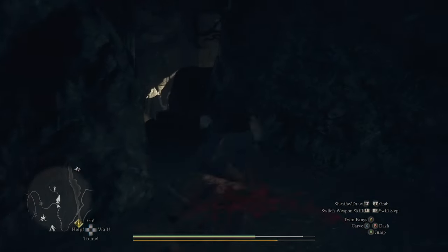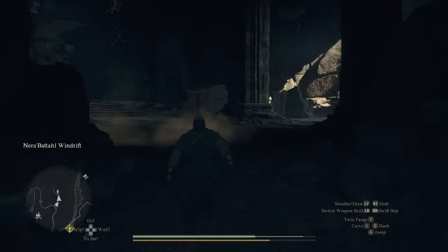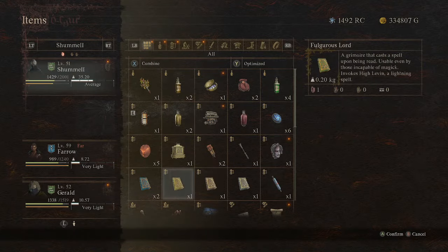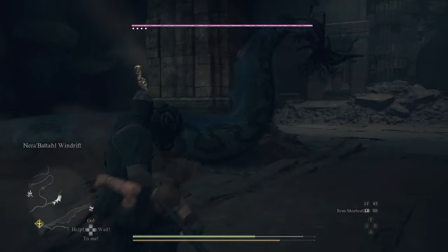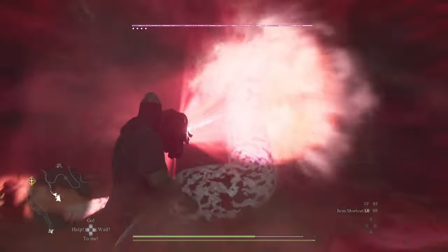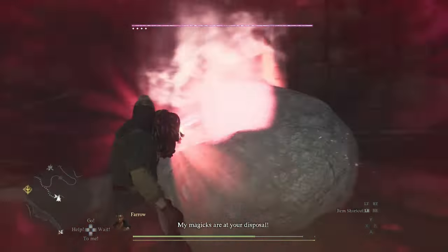Once you have run that Medusa head all the way back — I ran all the way back and didn't attack anything, which was actually a bit of a bad idea because there were literally like a hundred enemies chasing me — you're going to equip the Medusa head, then go back into your inventory immediately and use the Brandish option. Aim that Medusa head right at Medusa and just keep holding it on her until she turns to stone, and that will unlock the achievement.